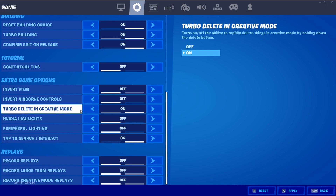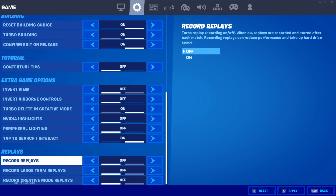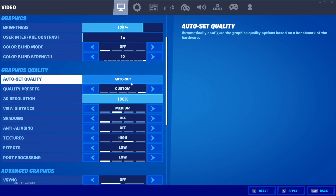I highly recommend that NVIDIA video highlights is off. Come down to your replays — make sure you turn all of your replays off. The only one I recommend keeping on is a good replay. Apart from that, I highly recommend you turn them all off.